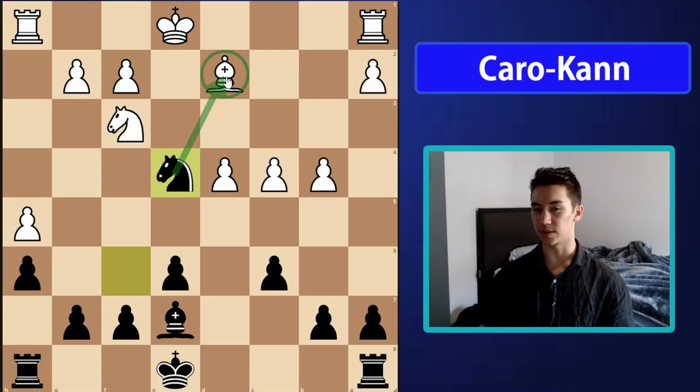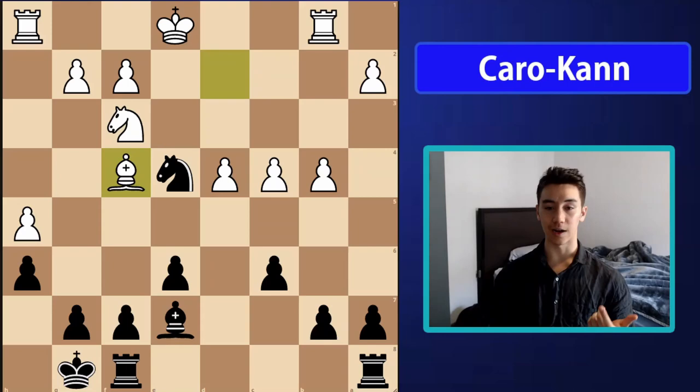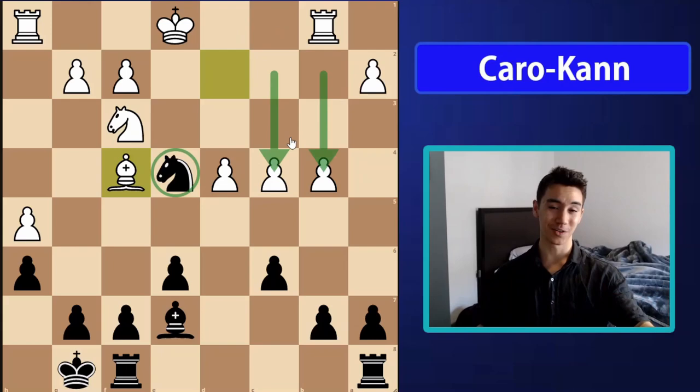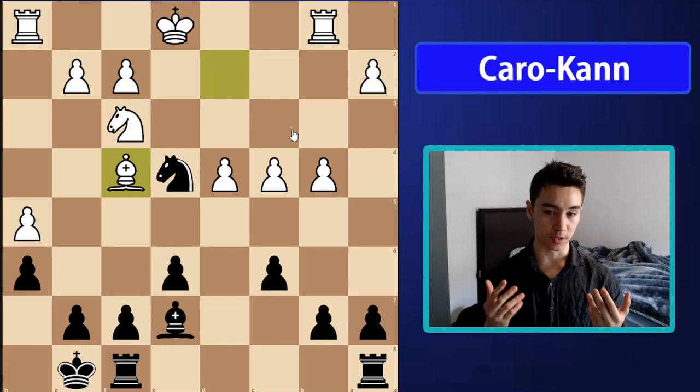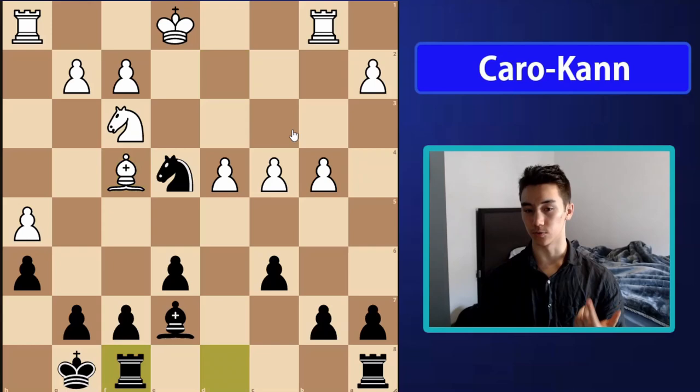After the queen exchange, white is feeling very awkward — they can't move the bishop being attacked by my knight because they'd hang a pawn with check. They play rook b1, I castle, bishop f4 moves the bishop out of the knight's attack. This position looks equal and white has a bit of queen side space. A friend thought my position was pretty bad, but that's a common misconception about the Caro-Kann — initially we give white some space, but later we counter-attack their pawn center and exploit the weaknesses they've created.